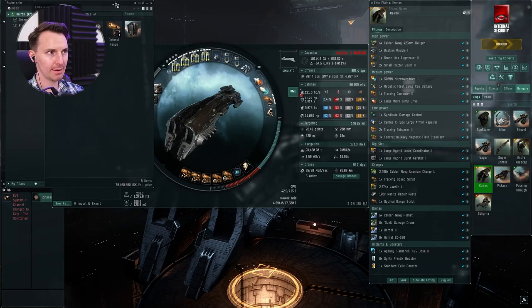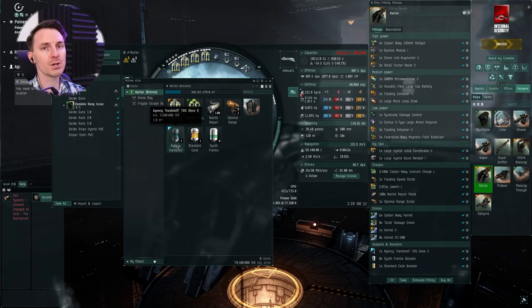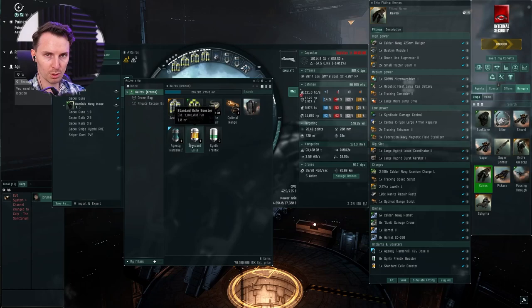For the ammo, we got the javelin, we got the uranium. I carry some nanite repair paste just in case. An optimal range script, just in case. An MTU, just in case. We got three drugs. You're in a big ship — we're going to talk about marauders in just a moment and why you need these. This is your oh-shit button. This is another oh-shit button. This is an optimal range booster to make sure you can get and hit things quite effectively.